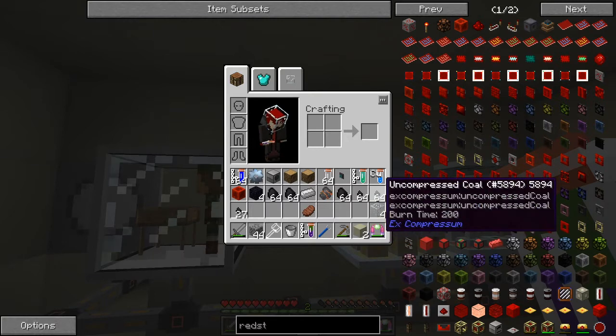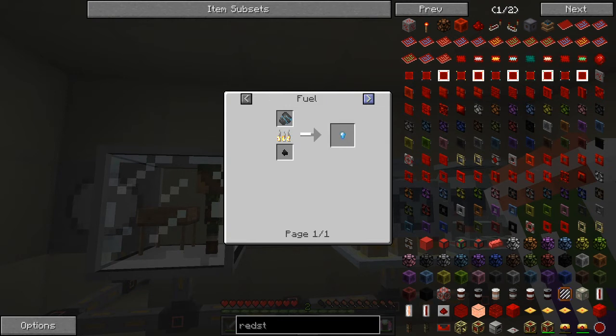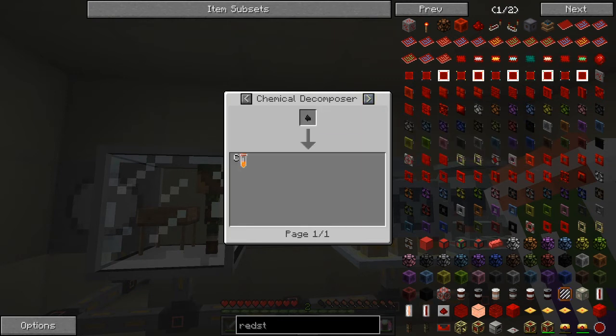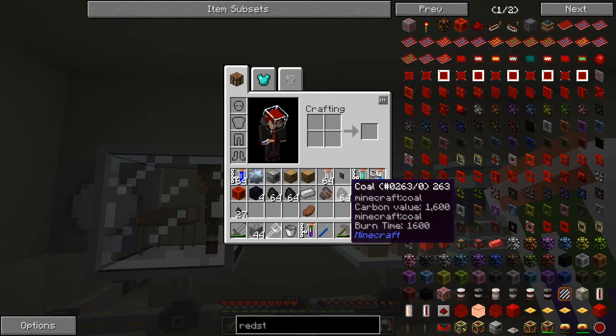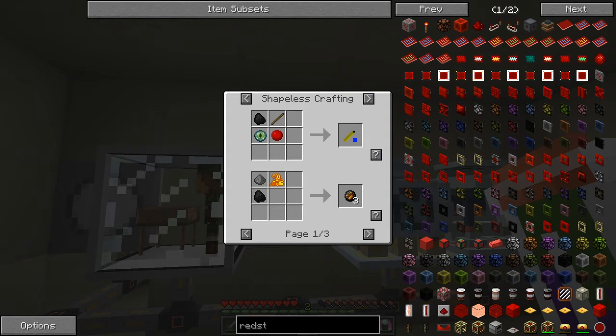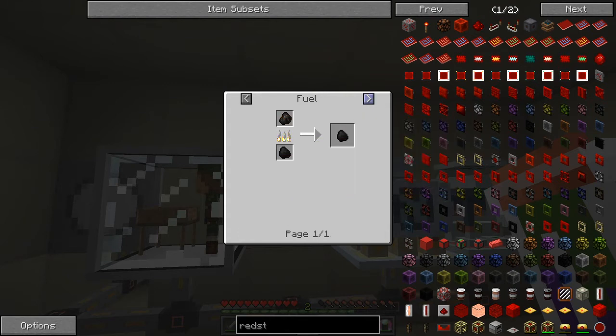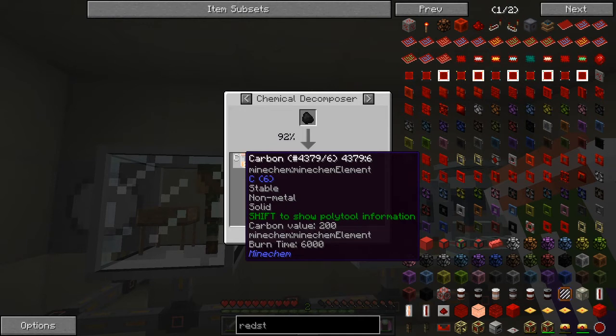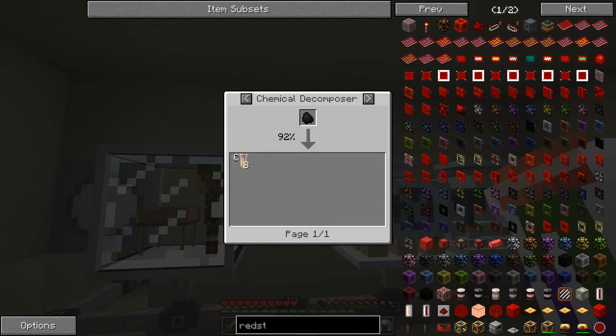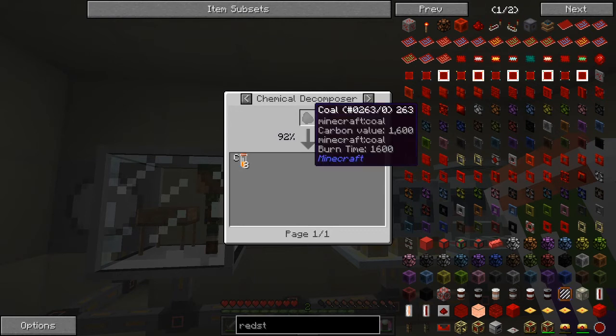If you look for the usage of carbon here, you can make a piece of coal and you can decompose it to one carbon. If we look at the usage of coal there are smelting recipes, and you can macerate it, compress it as dust. What we're actually interested in is the chemical decomposer — we only get a 92% chance of eight carbons, which is great. But the problem is, if I want to use coal I need to check the recipe.